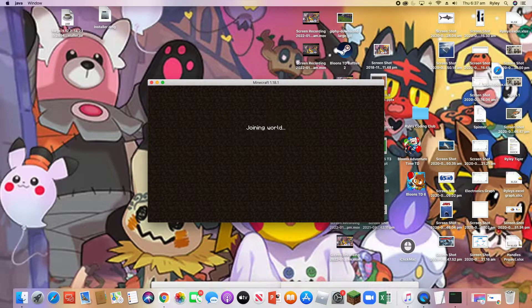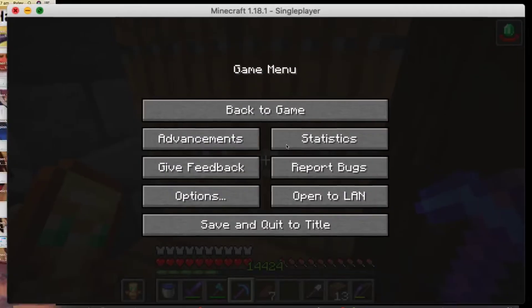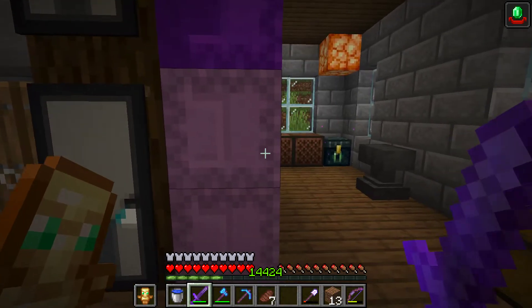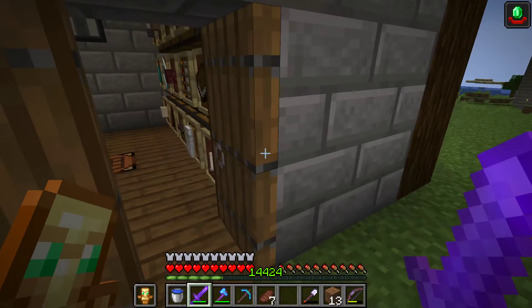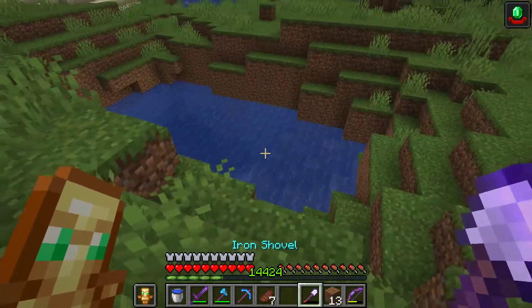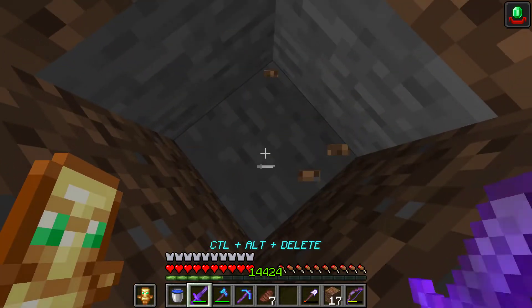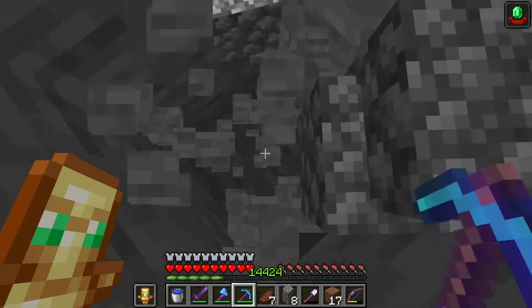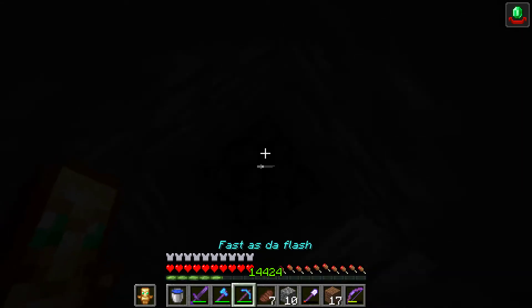All right, there we go. So let's go here, and because why not, let's just go straight down. Then if we block ourselves off — why can I not see?